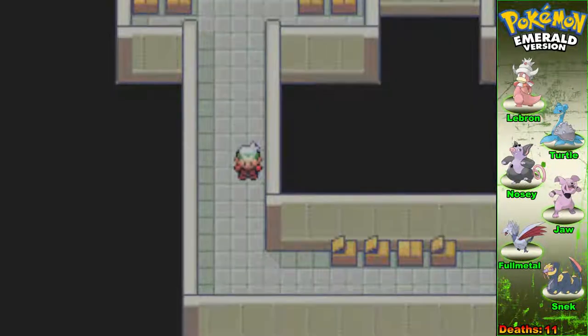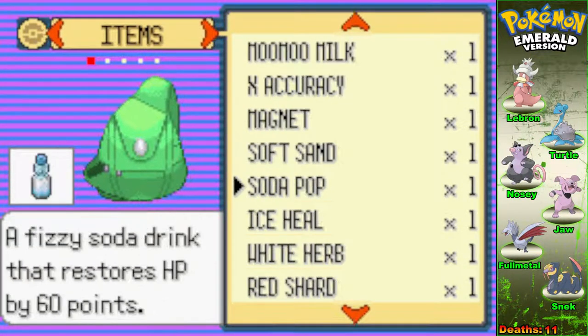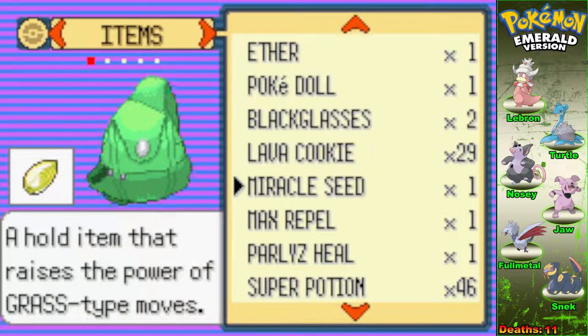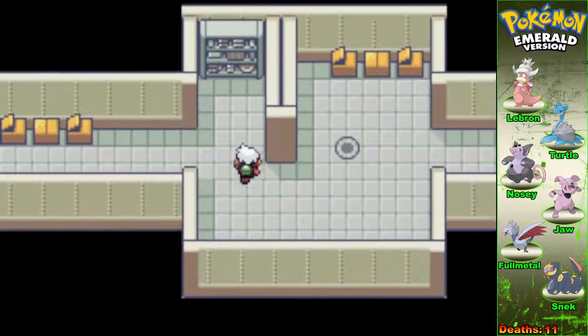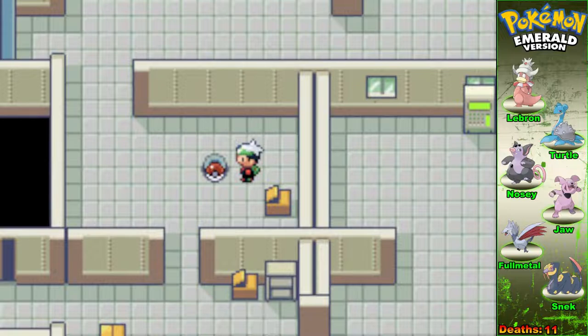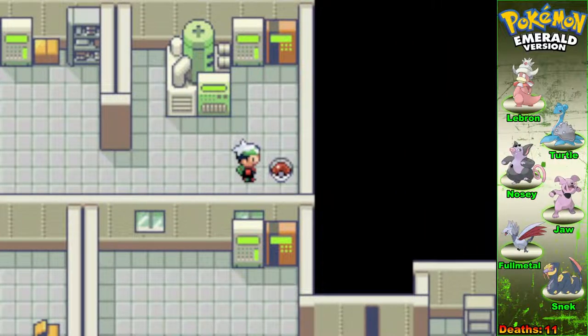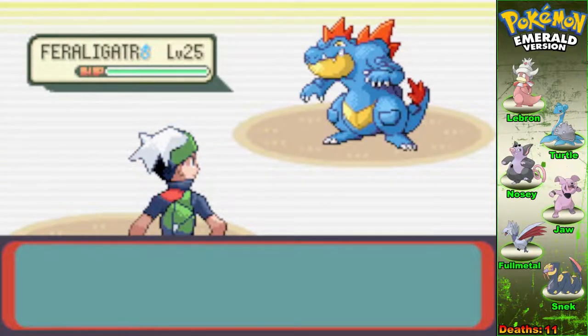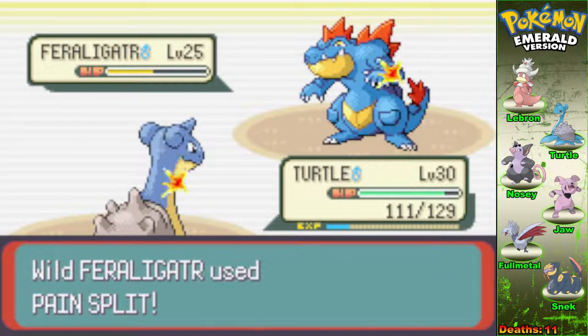I wanted to spray that Repel — I only have the one, so make your steps count. Knowing that the wild Pokemon are mid-20s is probably a wake-up call to keep myself safe. Now this is a static encounter — so it counts. It wasn't a Voltorb like I thought. That one is! Oh, woo-hoo! I don't need any water right now, but that is a strong, strong one. Okay, he Pain Split me and then I critted him. First try, boys!